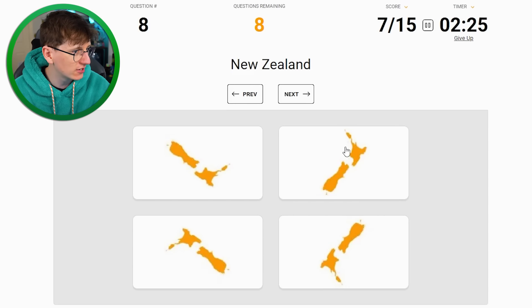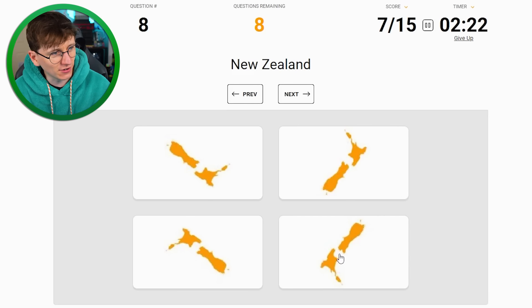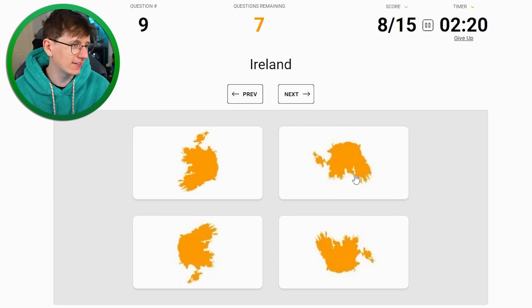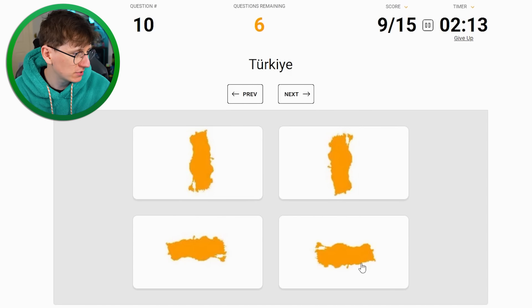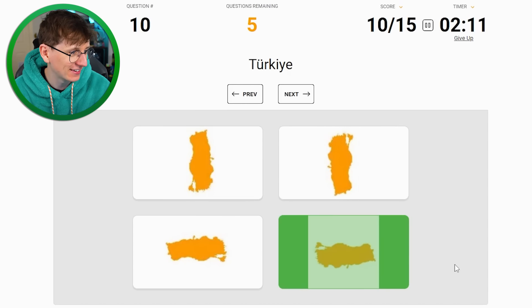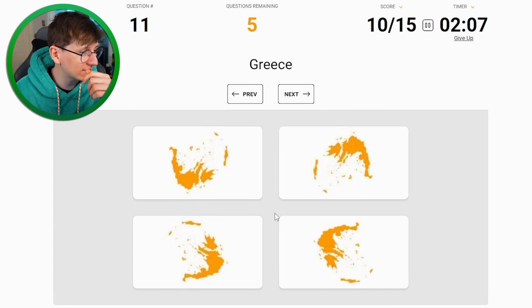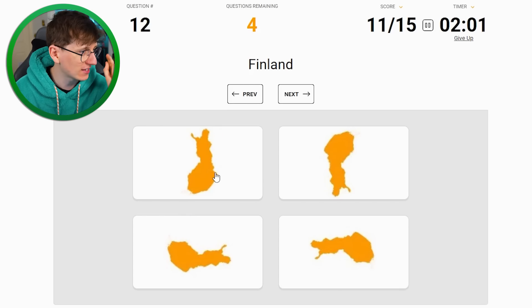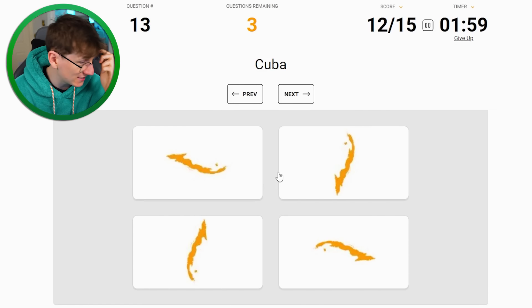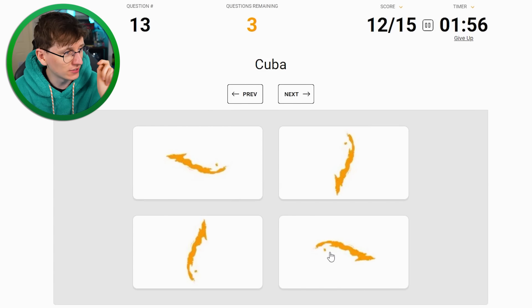New Zealand - it's that one right? I don't think it's that one, I think it's this one. Yes, good. Ireland is this one. Turkey looks like Portugal when you spin it around but I think it's this one. Yes, sometimes they're tricky. Greece - that's that one. Finland - I'm starting to panic a little bit but so far so good, that's that one.